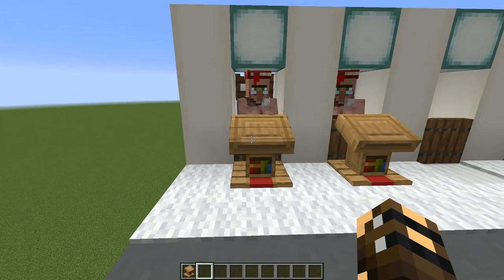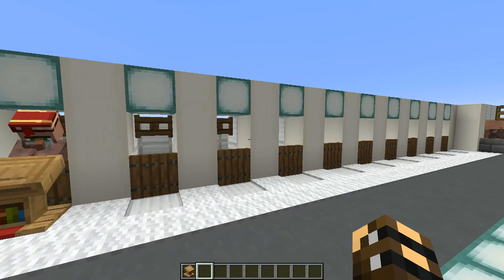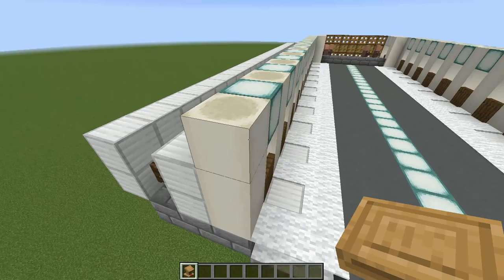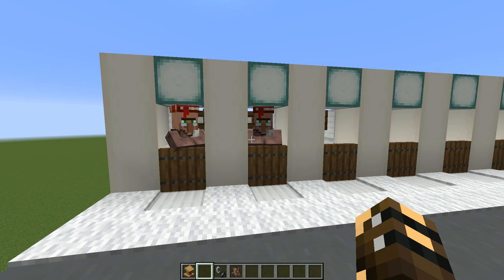The only other thing to mention: with the workstations out the front, it's a little bit hard to get the XP — you have to come in close for it to reach you through the trapdoor. But once you've filled up an entire wall with villagers and you're happy with them, you can move their workstations to underneath the fence gate and they can still access them. Now you can get up nice and close, trade with them, get all the XP, and it also looks a little bit neater at the front.